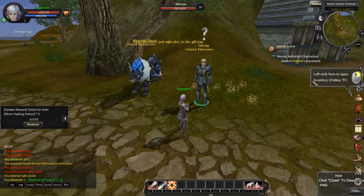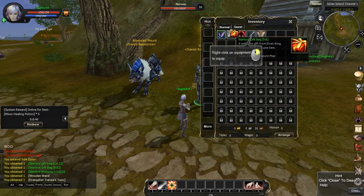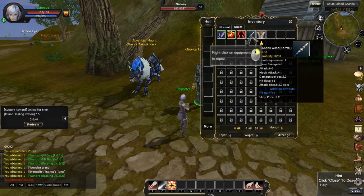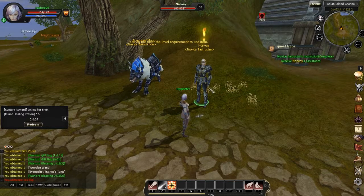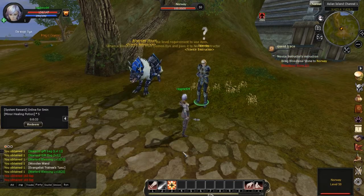Here I am with this general NPC. It's showing me where to right-click on my task menu on the right-hand side to check out my inventory. I've already got some equipment which I'm going to equip. I've also got a gift box, but I can't open that yet, so I'll keep going.